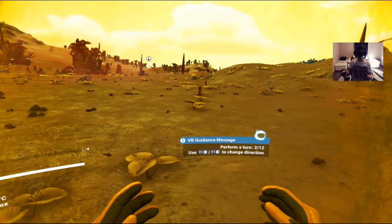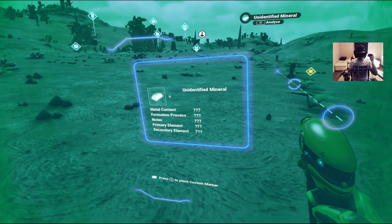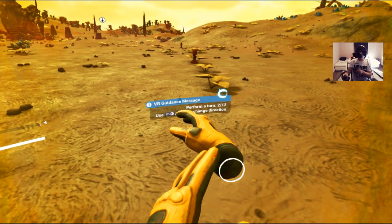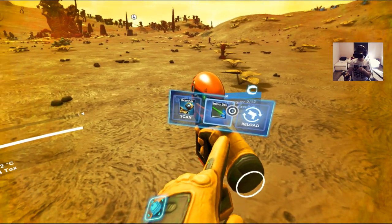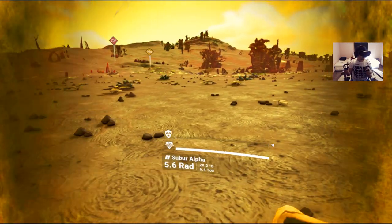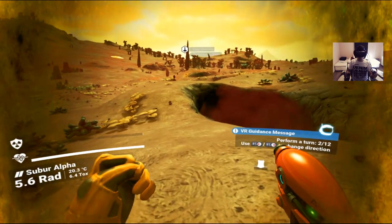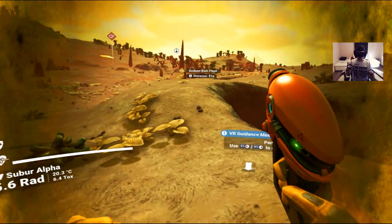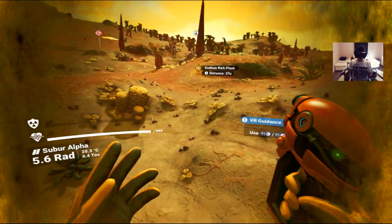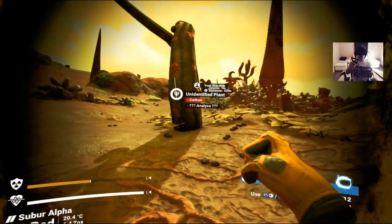We have the scanner and the analysis visor — this is freaking awesome. I can pull out my scanner and look around. I can also pull my multitool and scan that way, or use the thumbstick for a faster scan. I can grab dihydrogen, sprint, jump, and fly away. This is awesome — I'm probably gonna die.